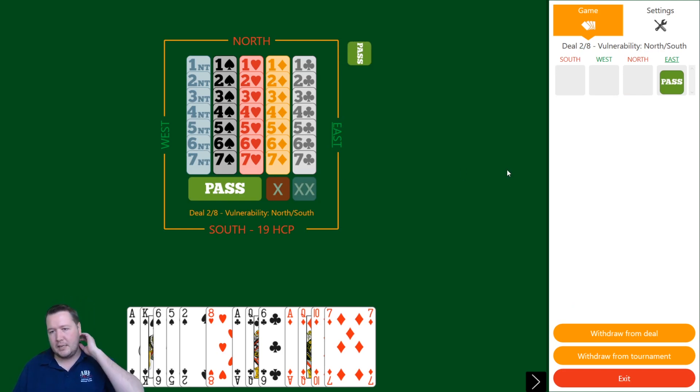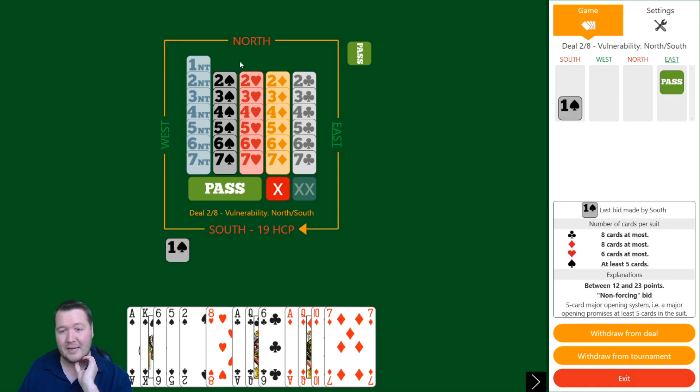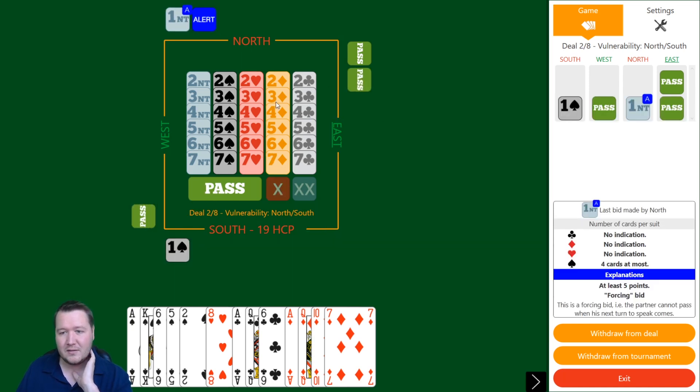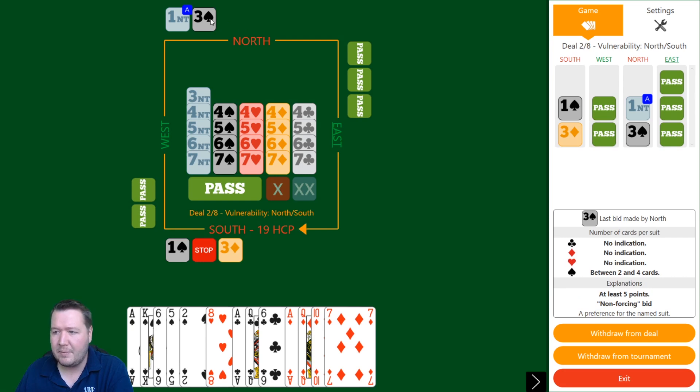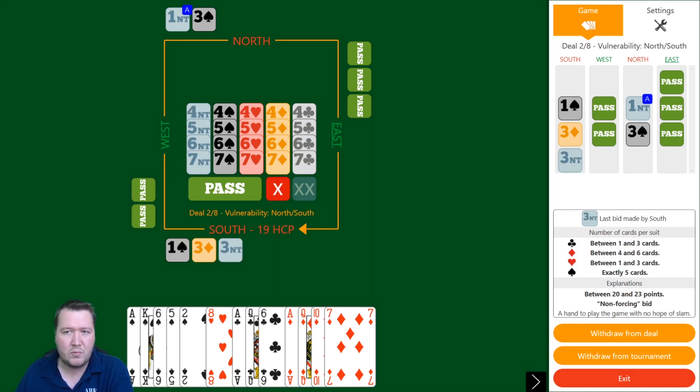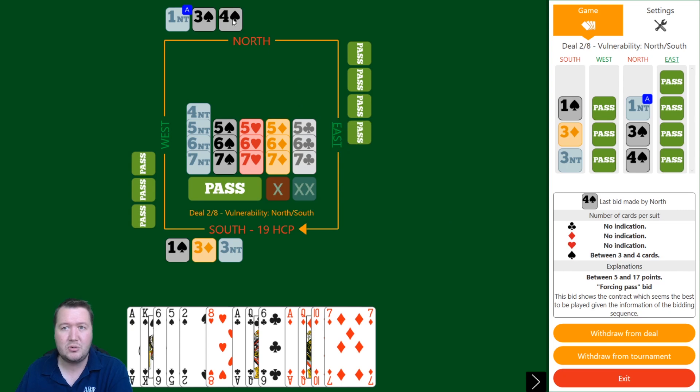Board two — 19 high card points, a really good hand. One spade, one no trump, two diamonds is non-forcing so I have to jump to three diamonds — game forcing, at least five-four. Partner has preference for spades, so I bid three no trump — we might not have a spade fit and partner can choose.